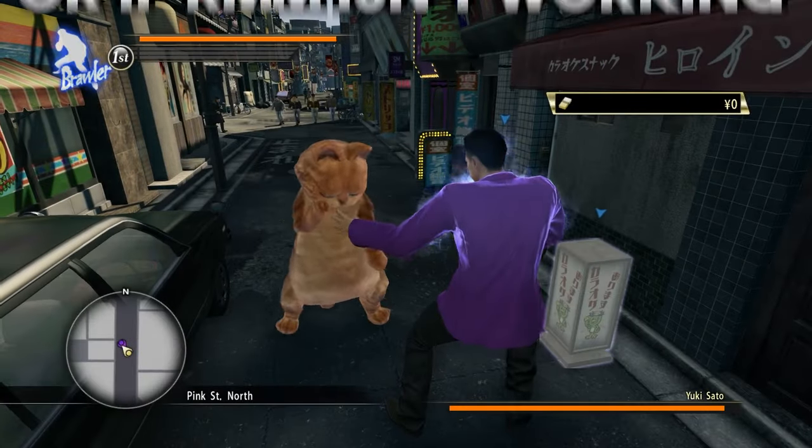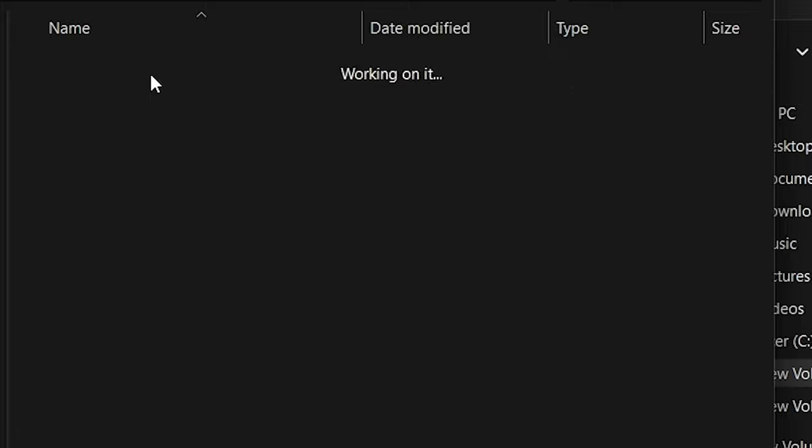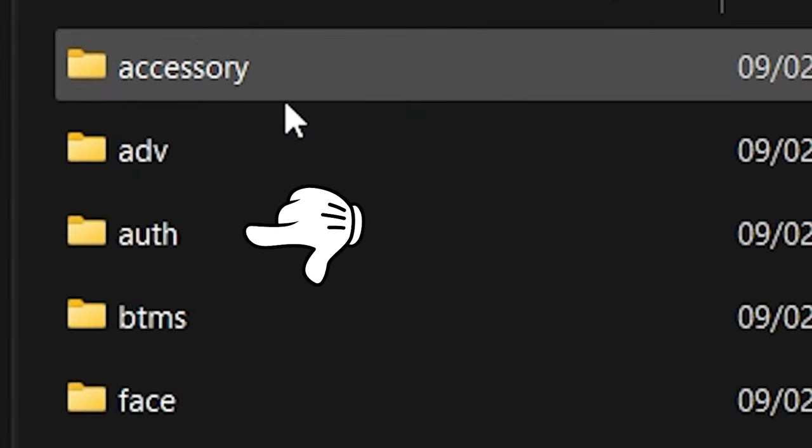Before we move on, there's some models you can only manually install. You also don't need the Steam versions to use this method. Starting in the root folder, follow my moves here.